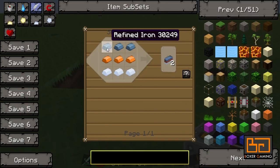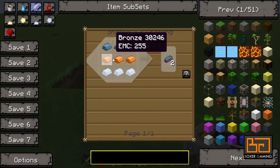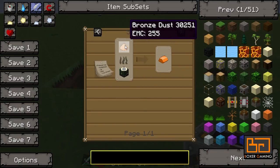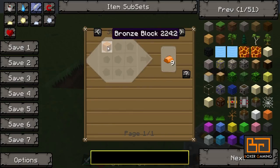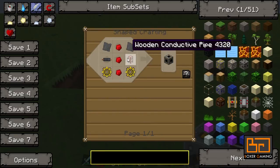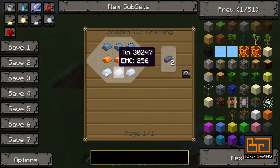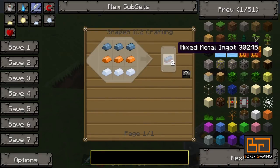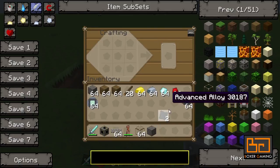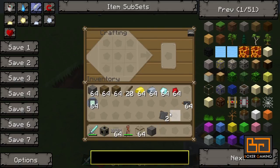The mixed metal ingot is just three refined irons on top. Then bronze, which is copper and tin in a macerator — that makes bronze dust. The bottom layer is tin, and that makes mixed metal ingots. You put those into a compressor and that makes these — the advanced alloys. You need these for most of the advanced machinery, so chances are you'll already have them.